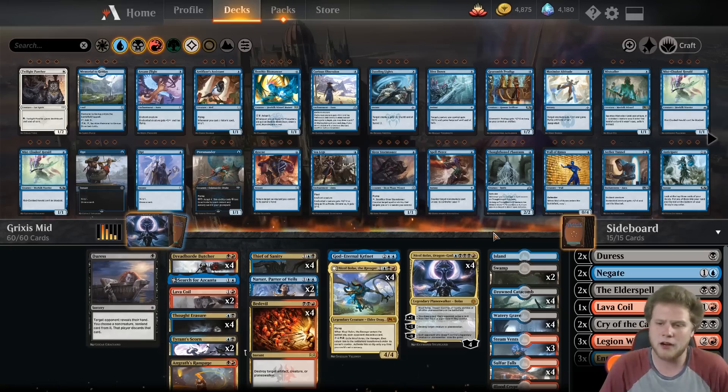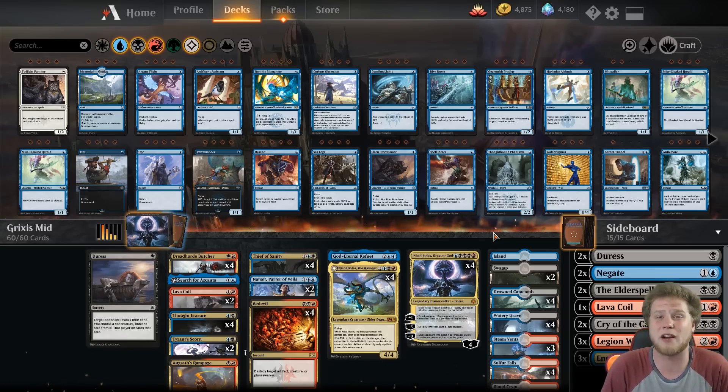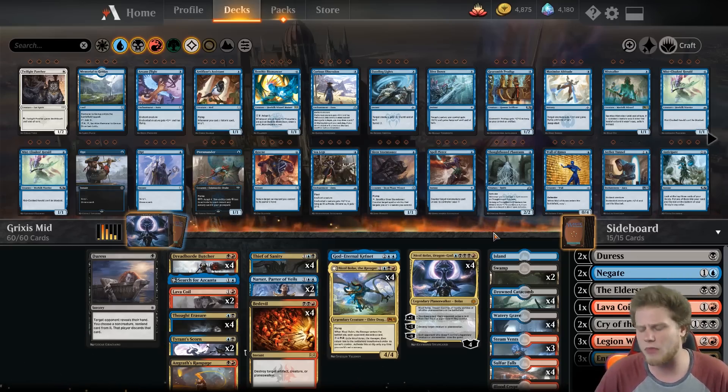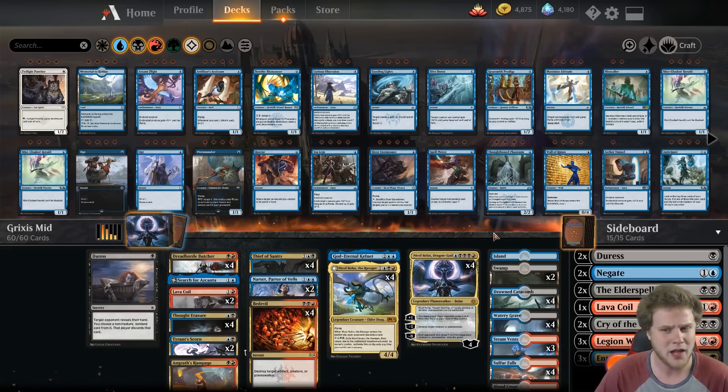We have two Negates in the sideboard. Counterspells aren't as good as they used to be because Teferi, Time Raveler — which some Nexus and Bant decks are playing — has stopped control magic from being as prevalent a sideboard card. It used to be four Negates, no question. Teferi has changed the game; you need to be more proactive. That's where the Elder Spell comes in — it's the most powerful thing you can do for two mana against Teferi Time Raveler Planeswalker-based decks. If you can ever Elder Spell and put those counters on Nicol Bolas Dragon God, it's game over.